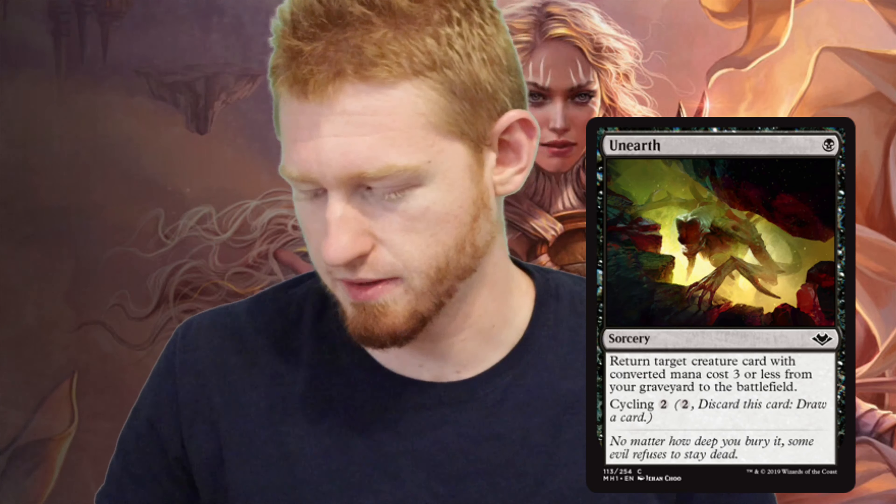Next is Unearth — for one black, it's a sorcery that returns target creature card with converted mana cost 3 or less from your graveyard to the battlefield. It also has cycling for 2. So if you lose your Gluttonous Slug, you pay 1 black and it comes back completely free of charge — it cuts out the mana cost. This black graveyard recursion is great, and I think this would be good if you had an Aristocrats Oathbreaker strategy. This card has lots of potential because it cuts mana cost and only costs one black.